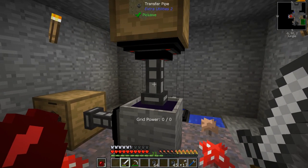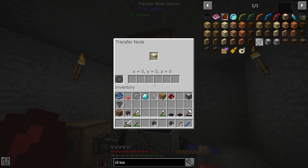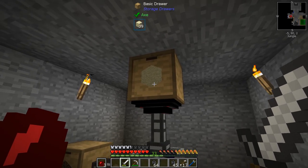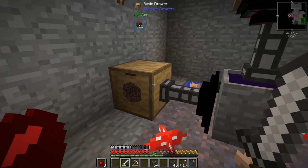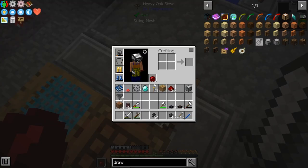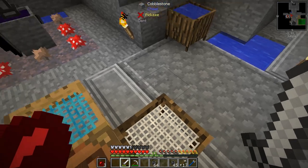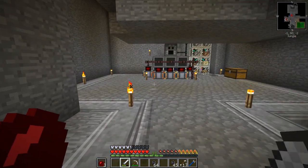It transforms into witch water. When it does, we stick some sand in it from this basic drawer up here, which has got 64 in here and then another 39 in here. And then that comes out into this basic drawer over here and gives us soul sand. The soul sand we can sift to get ghast tears and nether quartz, which we use to make the flux.